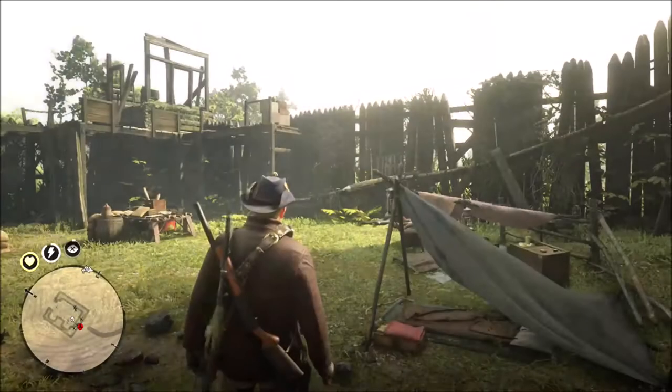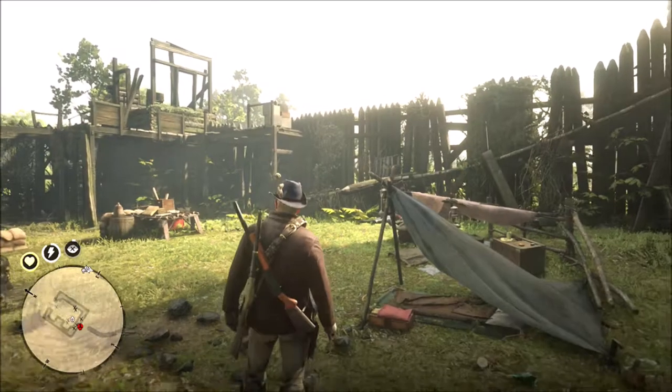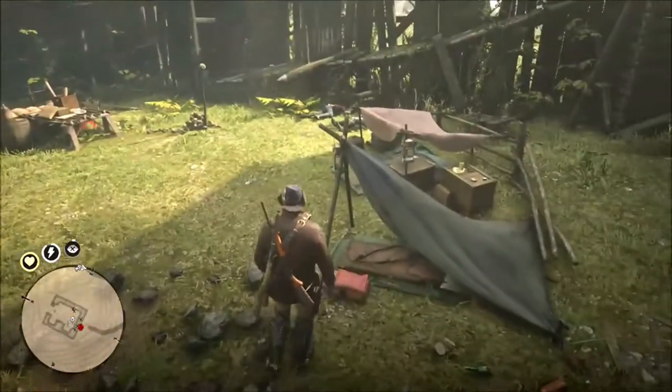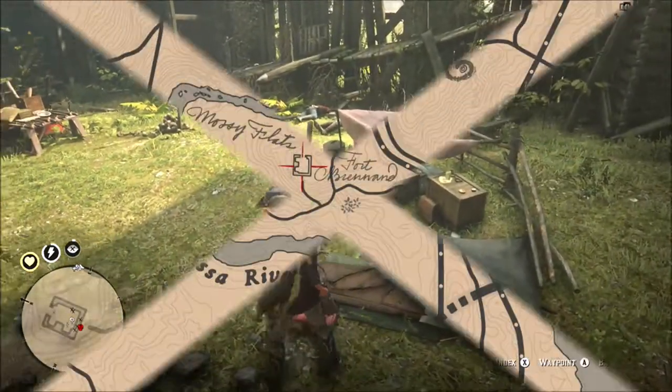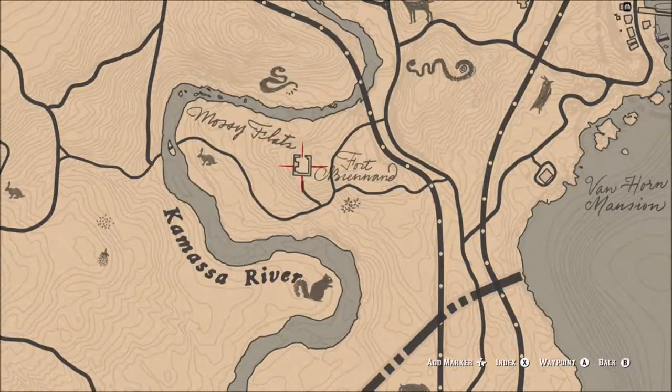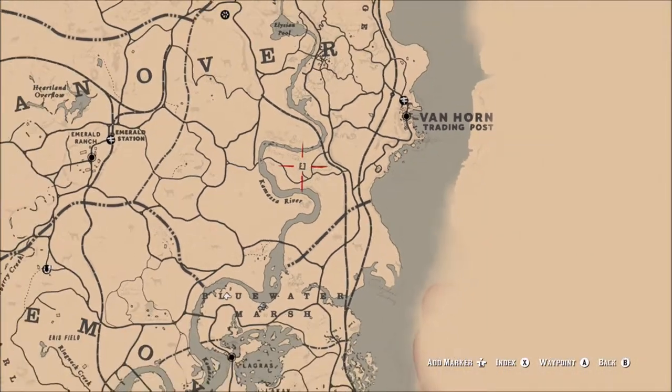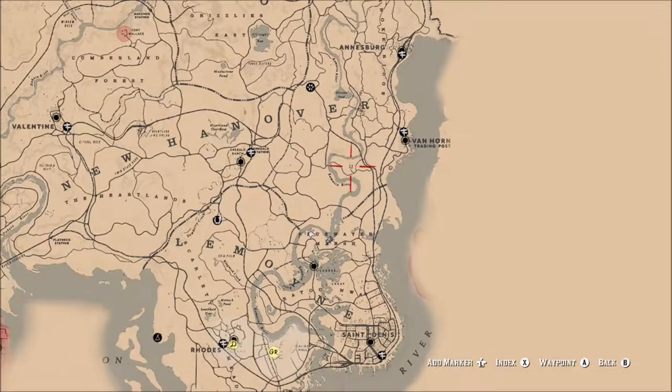Watch our video about rare hats and you'll know where to find them all. The fort is located north of St. Denis, next to the river, south of the Van Horn Trading Post.